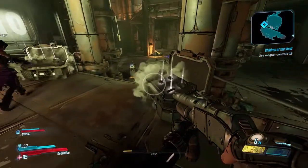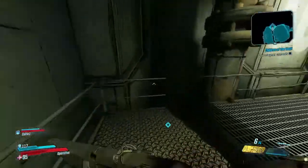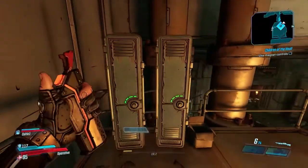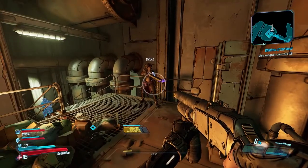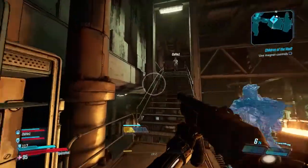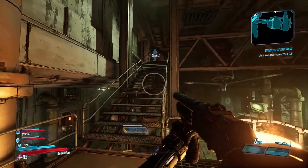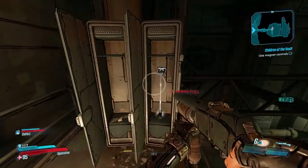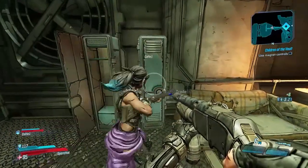We'll find chests here in a little bit when we meet Lilith. Here's my clone ability — there's my clone, and now I'm over there. That's cool! When there are enemies around, he'll shoot them. The clone will only do like four damage, but he'll do it.